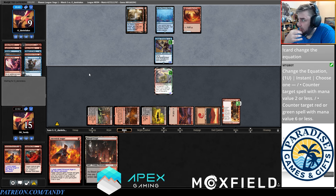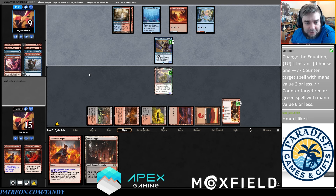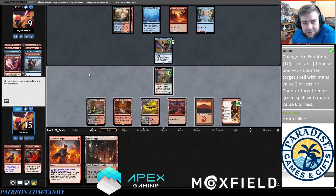It's a very main-deckable counterspell. Azorius Control is starting to play multiple in the main deck. Chat, whenever you play Magic and your normal opponents just start playing main-deck cards that are good against your deck, you have to just reconsider your entire strategy. Imagine everyone started playing two main-deck Rest in Peace, two main-deck Unlicensed Hearses in every deck — maybe it's because they're trying to hate you out, but also maybe it's just correct because of some piece of interaction or two-card combo they have in their deck.